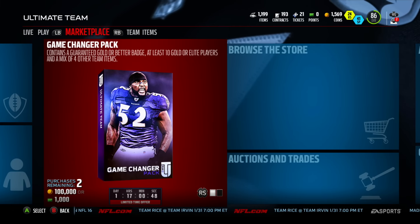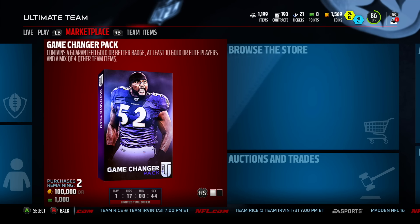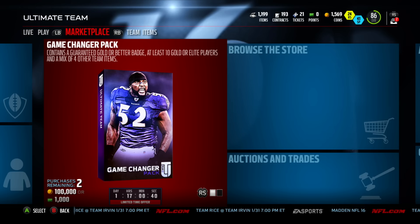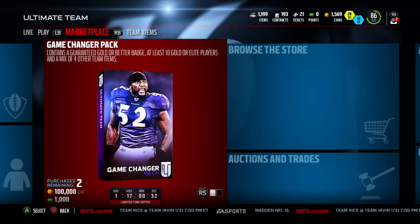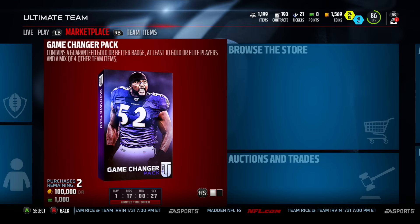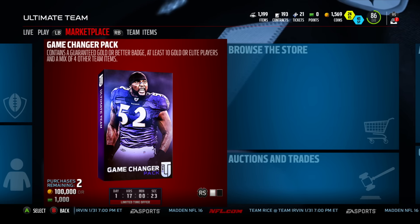Pretty much what you're going to do is buy gold players on the auction block for 1,000 or less coins, put them into the gold player set, and you're going to receive a 10 badge pack. In this 10 badge pack, you will get increased odds of getting a gold badge, and as you guys know, gold badges are about 4K a piece — 3,600 after taxes.